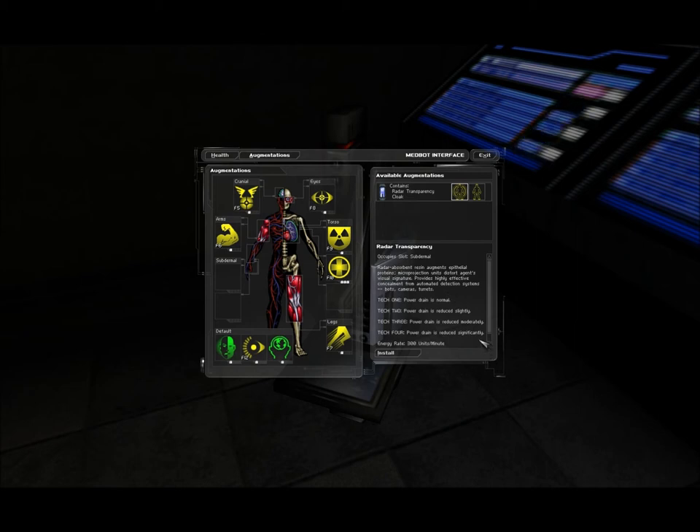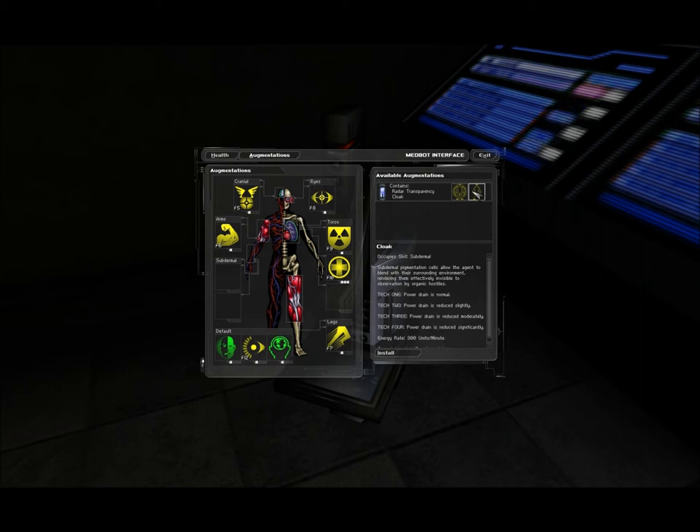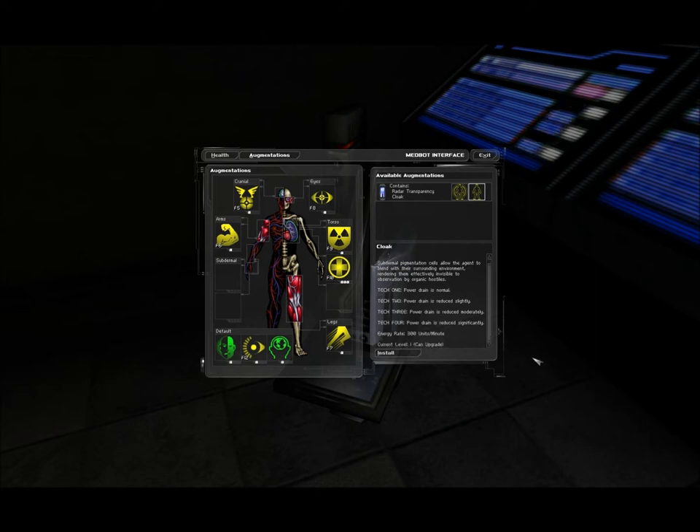Radar absorbent resin augments epithelial proteins; microprojection units distort the agent's visual signature, providing highly effective concealment from automated detection systems - bots, cameras, turrets. Tech 1 power drain is normal; Tech 4 power drain is reduced significantly. Energy rate 300 units per minute. Cloak also occupies slot subdermal - subdermal pigmentation cells allow the agent to blend with their surrounding environment, rendering them effectively invisible to organic hostiles. Same energy rate: 300 units per minute, current level 1.